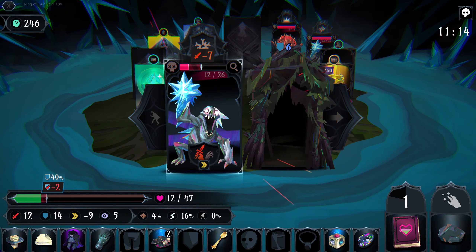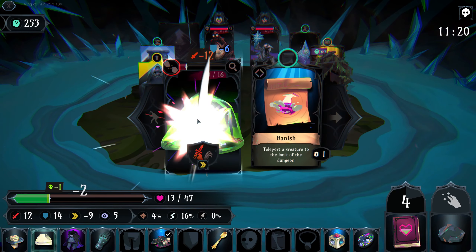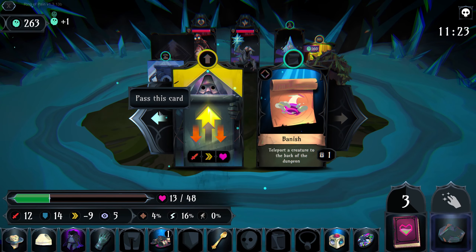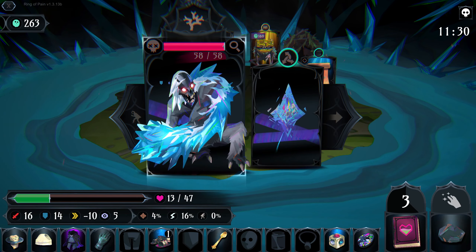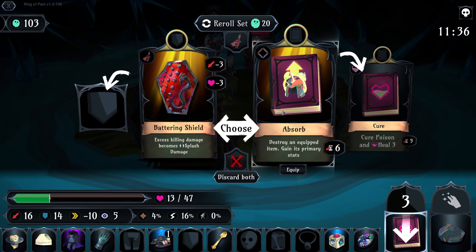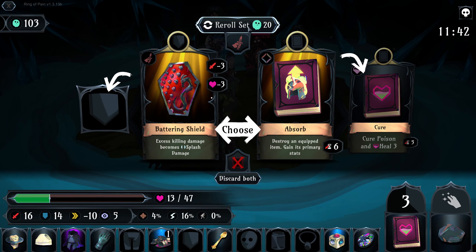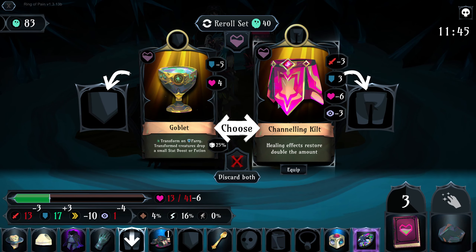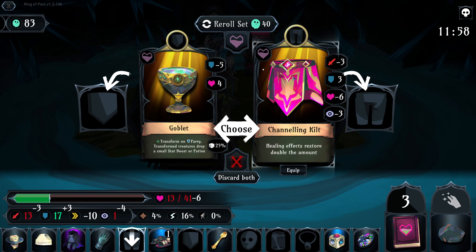We can attack three times here, and then kill with Rock — yes — and heal. Get two more Rock Crocs. Yes, easy pickup. You're a beef boy. Healing effects restore double the amount, so that would make our Cure heal for six. We lose some attack. I don't know... this is really the item we need.